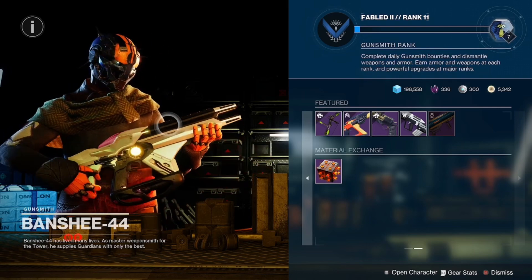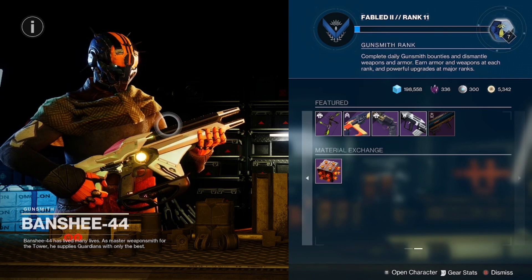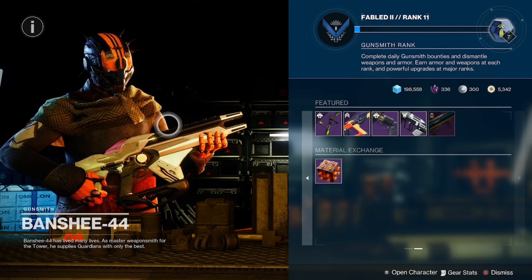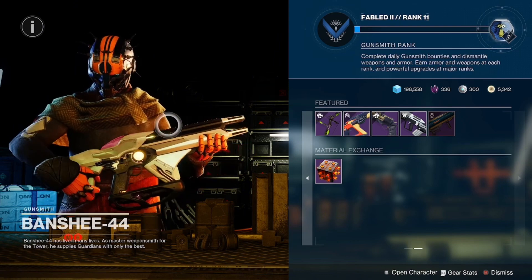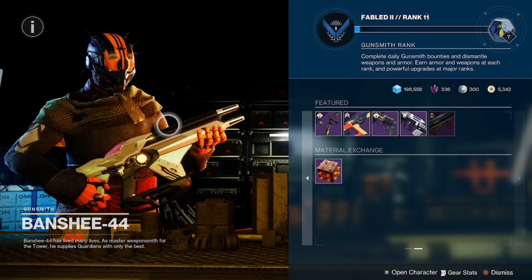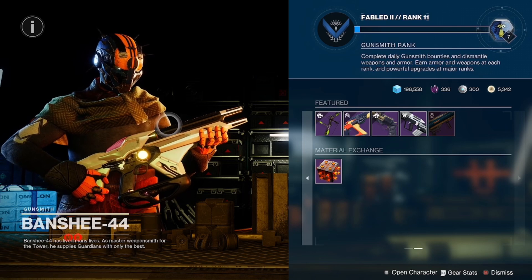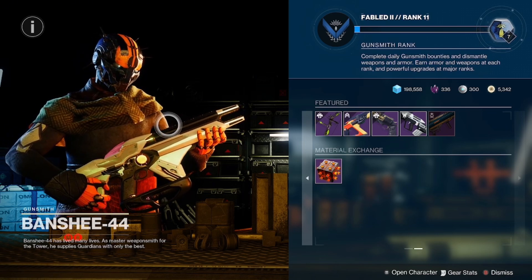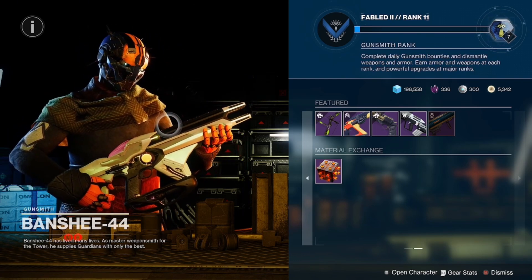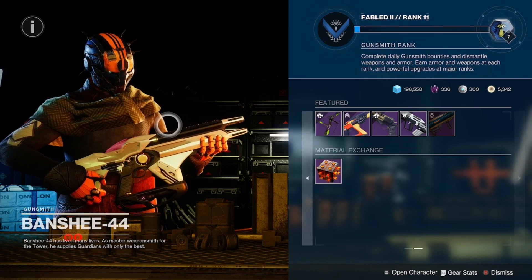How is everybody out there — farming materials, GMs, nightfall stuff? I know I've been seeing a lot of videos on Undercurrent versus Forbearance. I'm still grinding for the roll I want — got a couple decent adept rolls from the GM. I'm specifically looking for Vow Shot and Demo, or Vow Shot and Lead from Gold, but haven't gotten those yet.